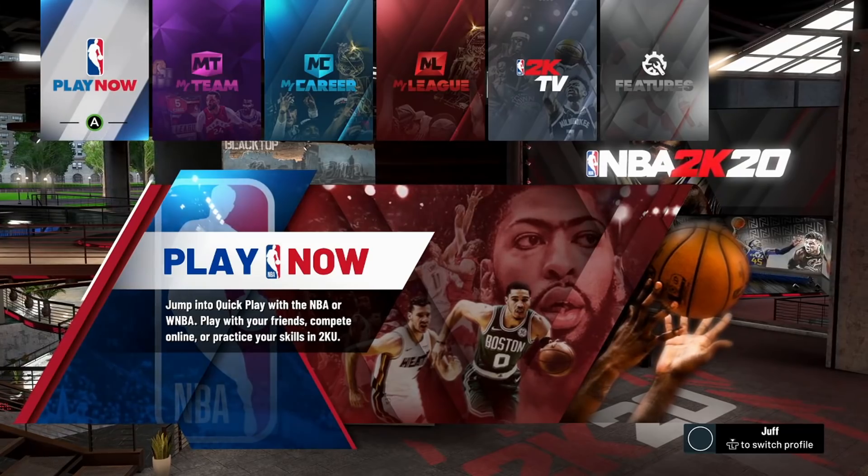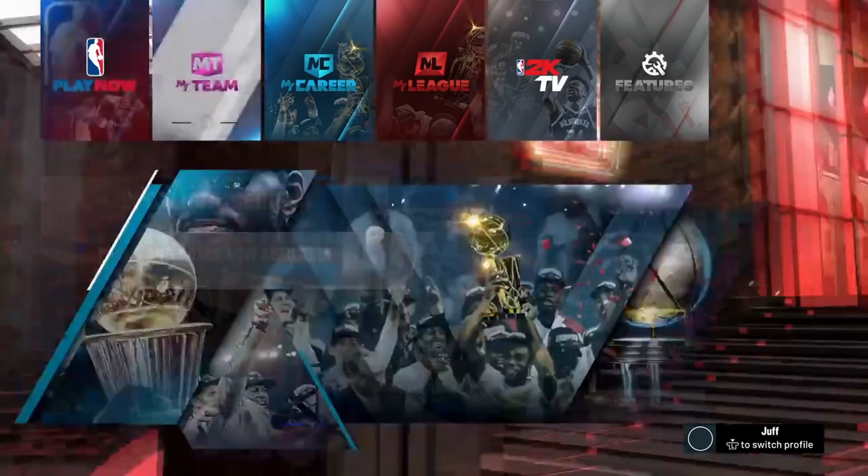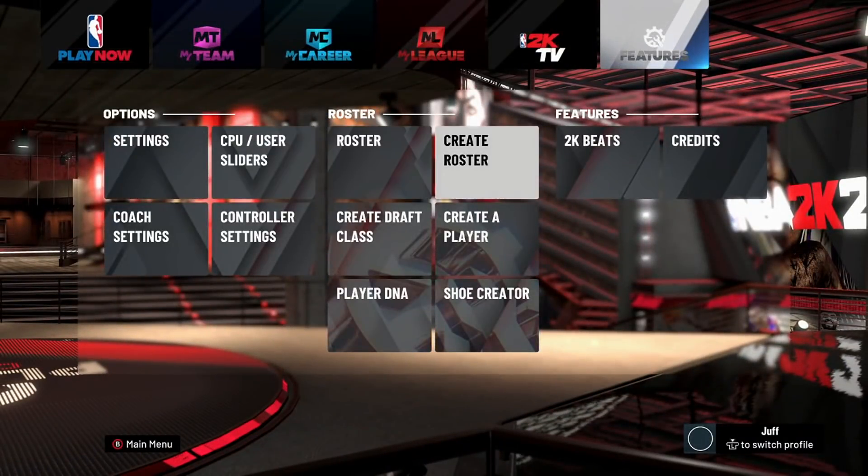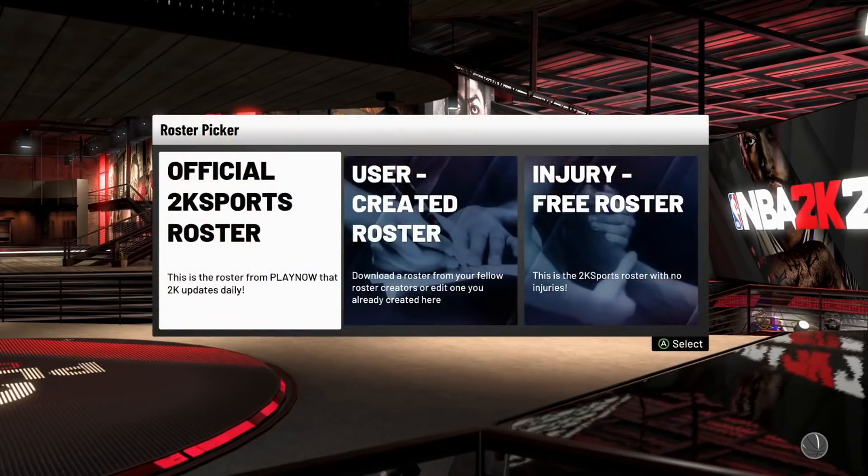So let's get to the badges. From the main menu, go over to Features, then go over to Create Roster, then click on Official 2K Sports Roster.